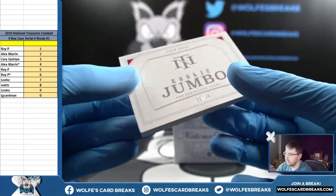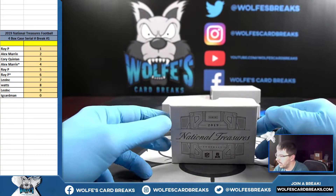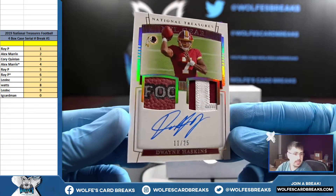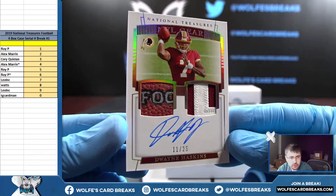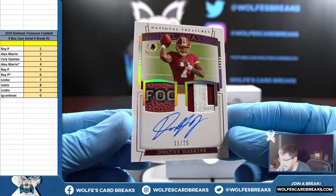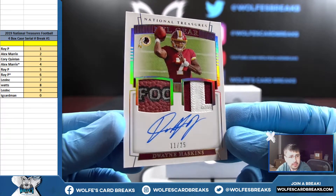Last card out of the first box — it's a Haskins, 11 out of 25. Roy P strikes again with that one spot. Dwayne Haskins football-in-a-patch relic auto, number 11 out of 25.